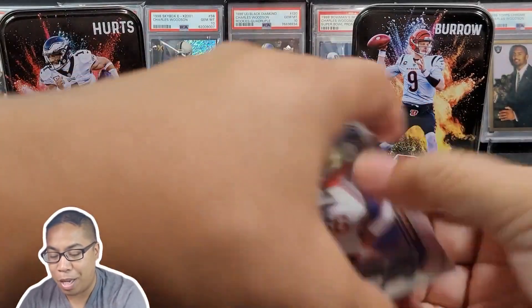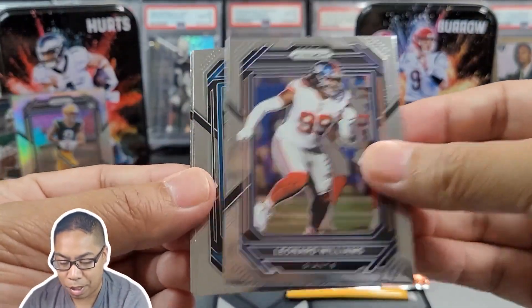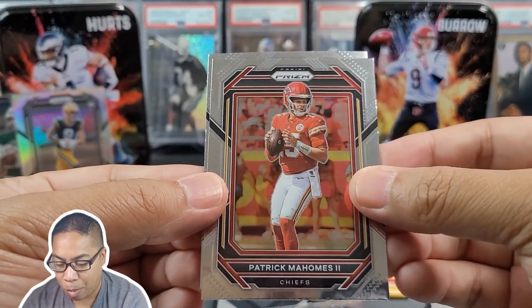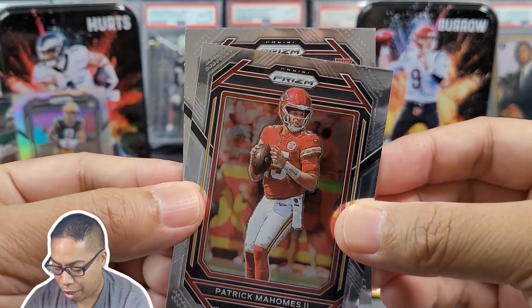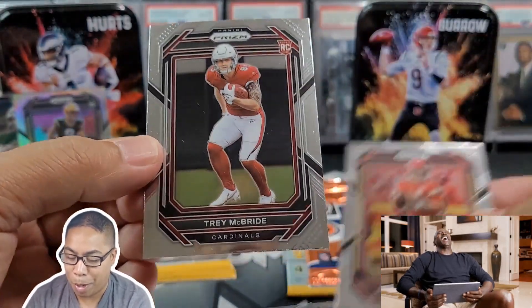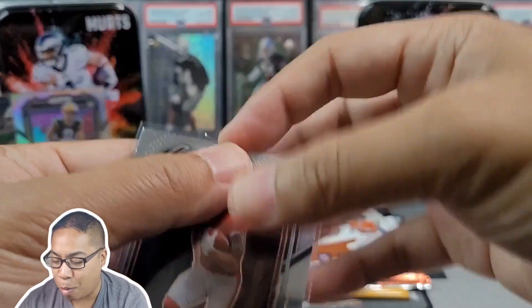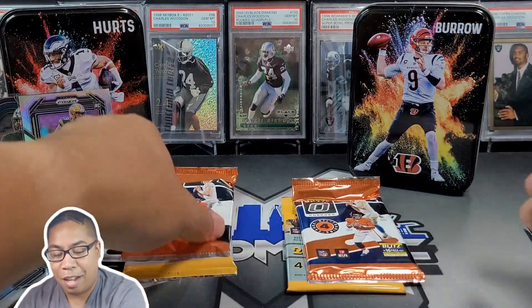Let's see if Joey B could put up a fight here. We got Leonard Williams, Jeremy Chinn, Patrick Mahomes representing the AFC. We got a rookie — it's red. Can we get some Brock Purdy action? Nope, Trey McBride. You've got to go Brock Purdy hunting when you're opening up these 2022 products, right?